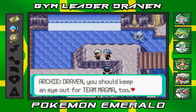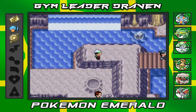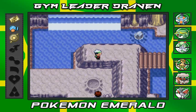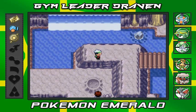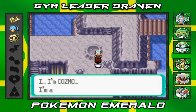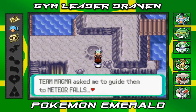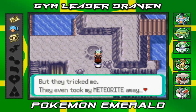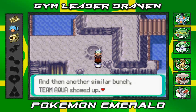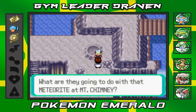Draven, you should keep an eye out for Team Magma too — farewell. This guy thinks we're aligned with either Team Magma or Team Aqua. There's also a scientist named Cosmo here who says Team Magma tricked him — they asked him to guide them to Meteor Falls, then took his meteorite. He doesn't understand what Team Magma wants to do with the meteorite at Mount Chimney.